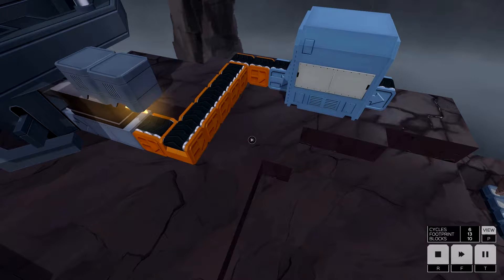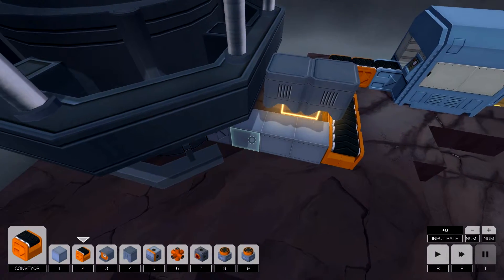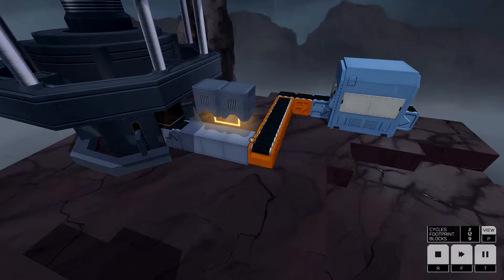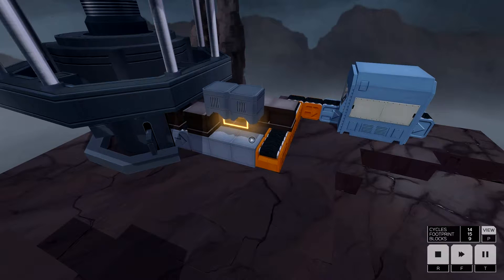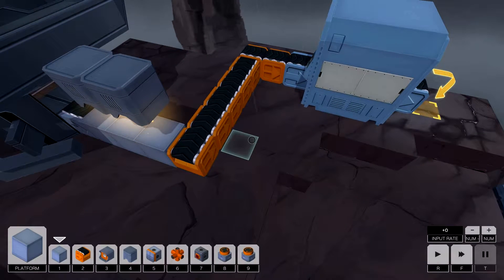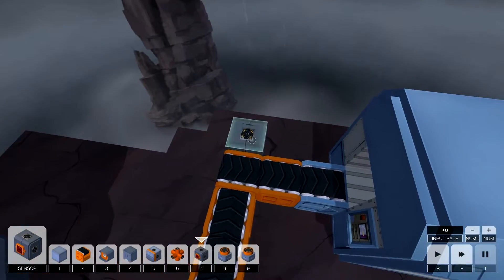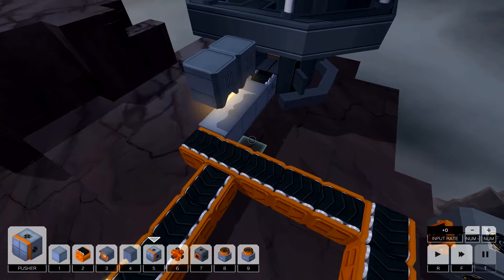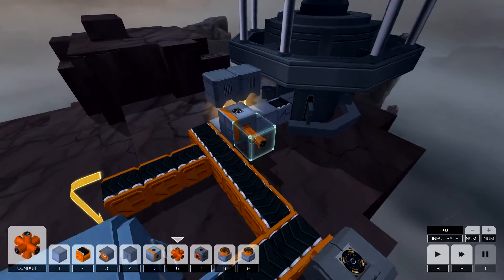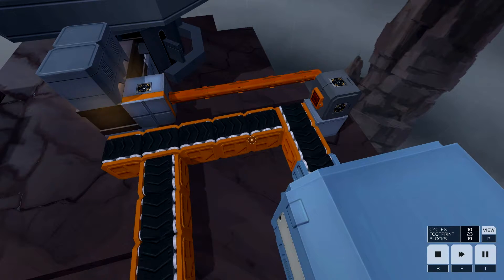Okay, let's just see how that behaves first of all. So we get a block, block. Actually, I can leave that as a normal block because it'll get pushed by the ones coming through. So then what will happen if I take this, put a sensor over here somewhere — let's just stick it there for now. The pusher there. That's not going to work because that's going to be in the way.